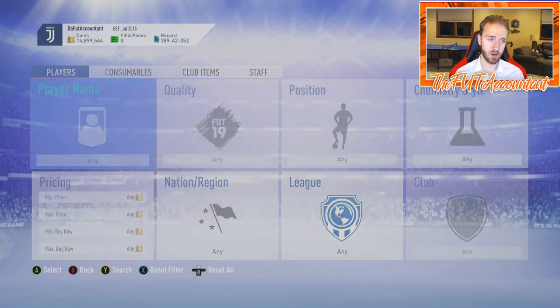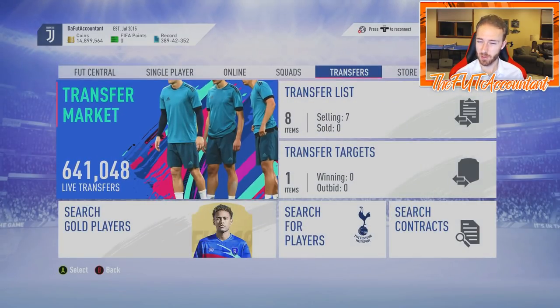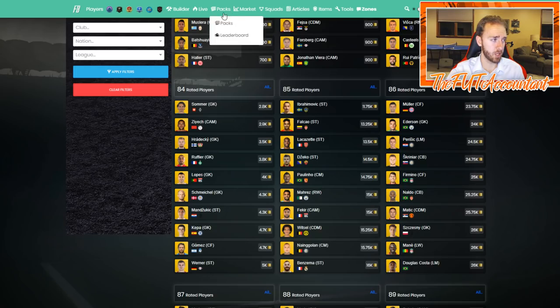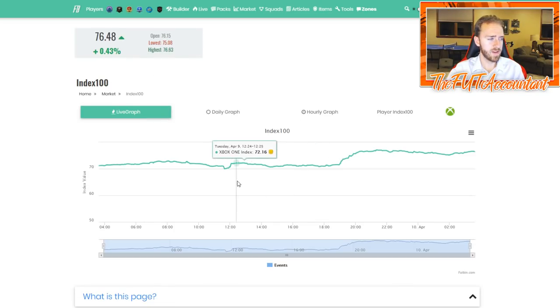If you don't have a Team of the Group Stage card, I wouldn't worry too much — I don't see those as being required; that would be a pretty nitpicky requirement. But we'll have to see what comes this weekend. This is our first news about what's coming with this SBC. We just know it's going to cause some panic on the market because people have coins, people have teams, and they've had kind of nothing to do the past couple of days except do icon SBCs and work towards objectives.